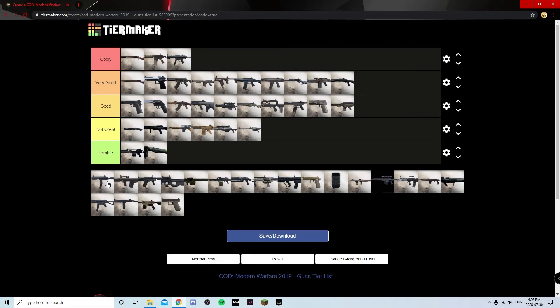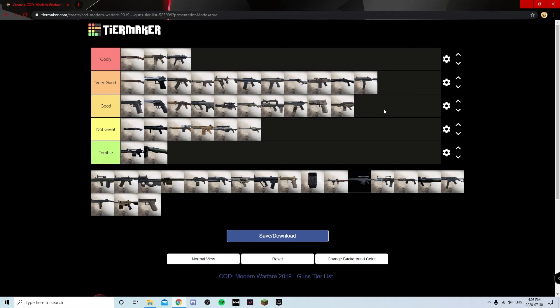The MP7 is kind of like a little pocket MP5 — it doesn't do range as well as the MP5 but it's a little more mobile. I don't think it's quite Godly because the MP5 is just associated with that sweaty playstyle, but the MP7 is one of the best SMGs behind the MP5 so I'd put it at Very Good. The Odin is probably the worst assault rifle — it hits hard and has good range with that long suppressor, but it's slow, clunky, doesn't have many rounds, and you can beam people with an M4 and have a way better time. Not Great.